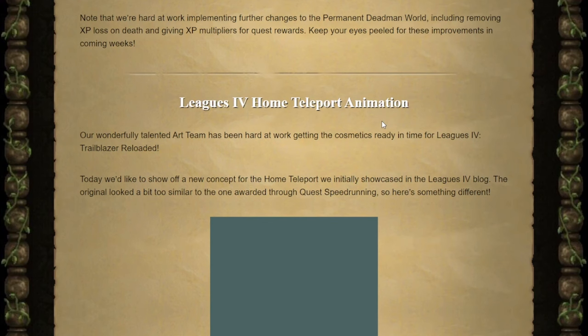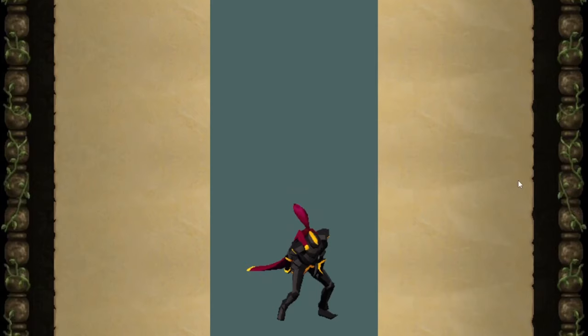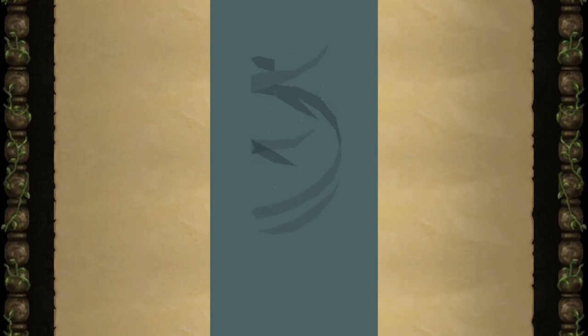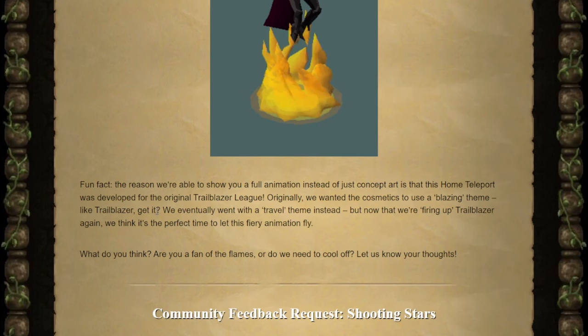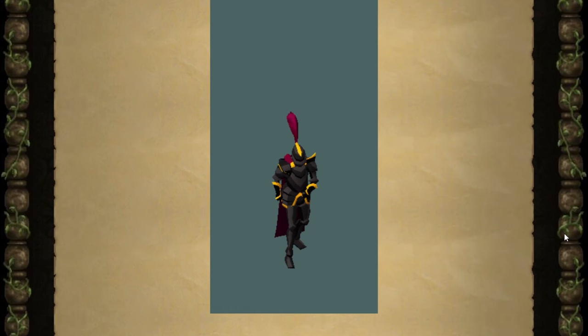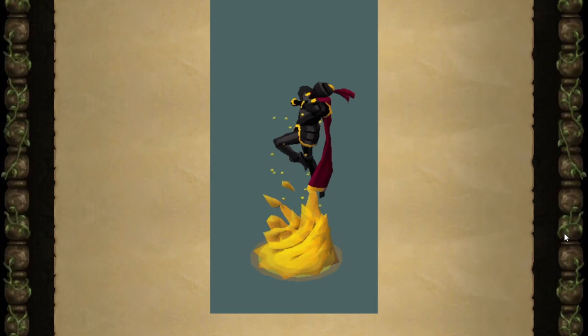Trailblazer Reloaded's home teleport animation has changed. The original looked a bit too similar to the one awarded through quest speedruns, so here's the new one. Apparently they conceptualized this during the initial Trailblazer run and changed it over to a travel theme instead. Since this is Trailblazer 2, why not bring it back? It isn't another running-off-into-the-horizon animation, so it gives us some more visual diversity within the game for people that use these cosmetics.